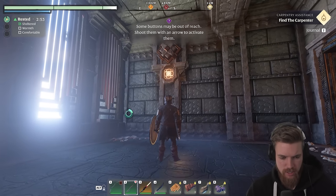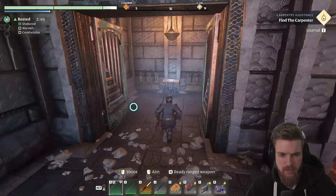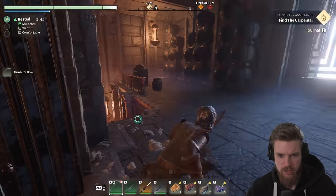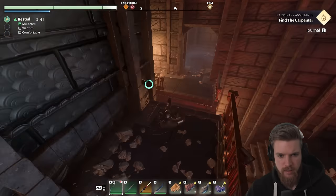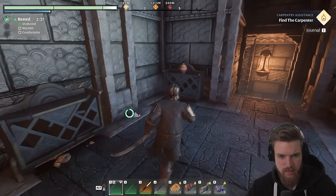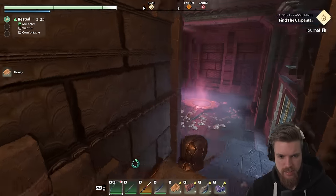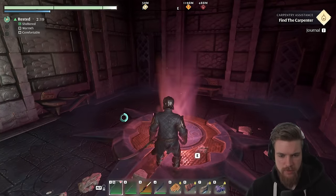If you look up here, you can actually use a bow to shoot this, and that will open this door over here. We can loot this chest — it's just a crappy hunter's bow. We can hop over here. Oh, is that a honeypot? It is — one of the best stamina regens in the game. We can now go on to the next room upstairs.